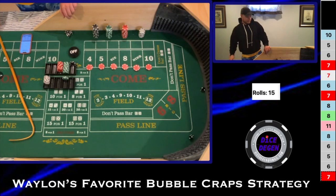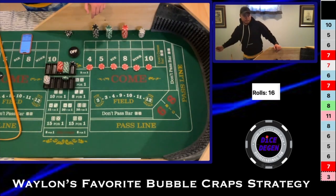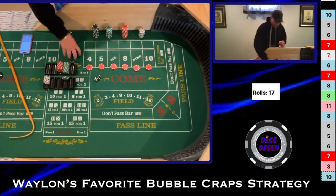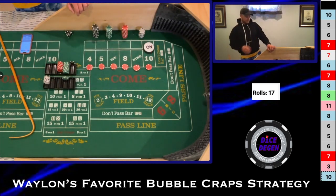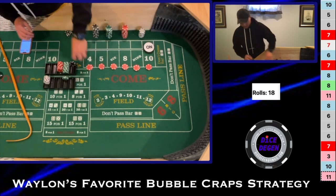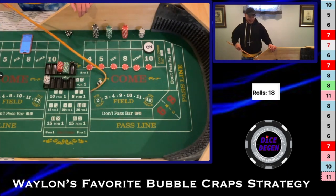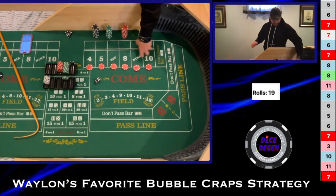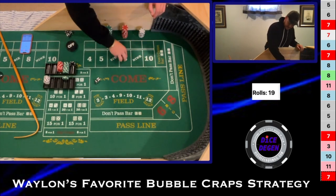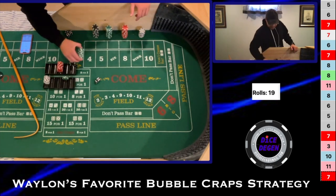Off on the come out — it looks like an ace-deuce, then a 6-4-10 out there on the end. Back on and working. Then 6-5, which doesn't do anything for us, and then a 6-1-7. Random Randy is throwing these sevens today — oh my goodness. So now we go up to the five-unit level.